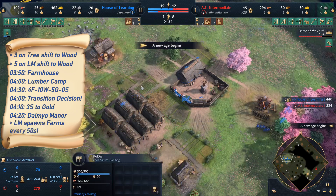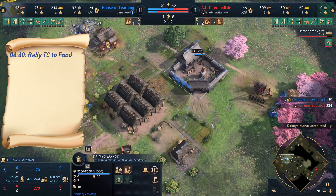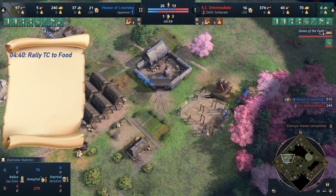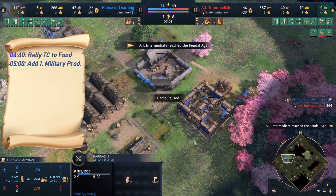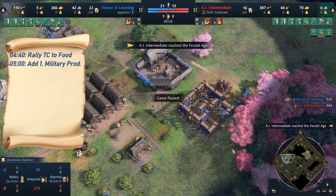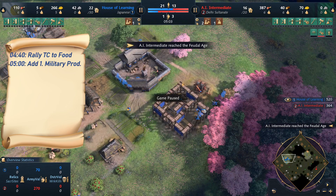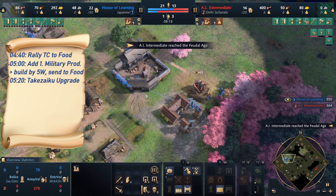We also want to man those farms, so a villager goes to the farms immediately, and we start rallying onto food — in this case onto the berries. We don't need all those villagers on wood if we want to go Fast Castle, but we do want to be able to make some units if the opponent attacks. So I build a barracks — you can build any military production building, depending on what you scouted. Afterwards, these 5 villagers who built the landmark go back to food.